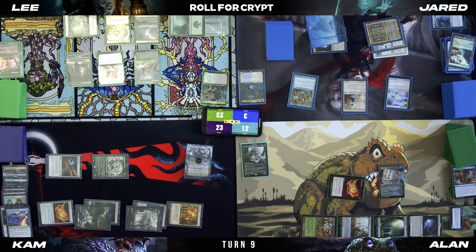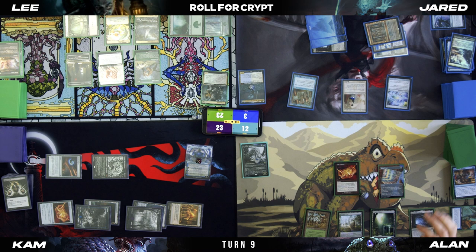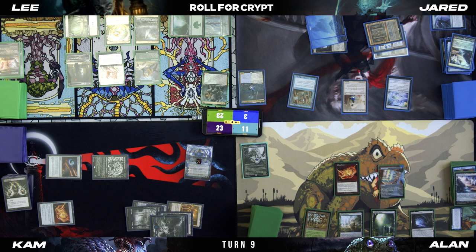At your end step, I'm going to draw first and then discard a Dark Ritual. We are literally playing around Rule of Law this entire game. That's a six. Draw. Polluted Delta — I'll crack. That's a fail to find. Pass.